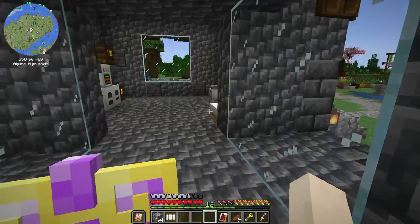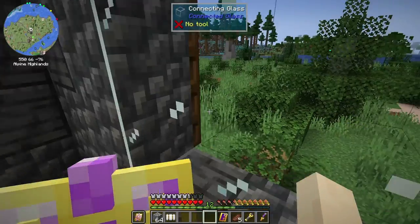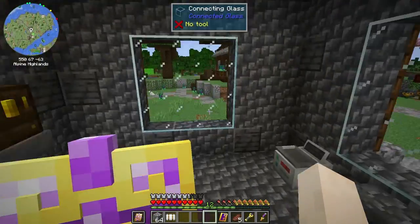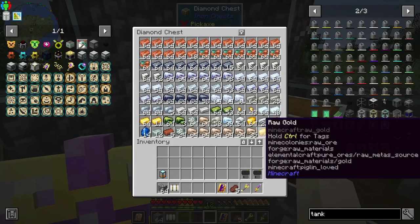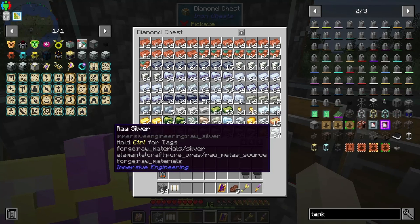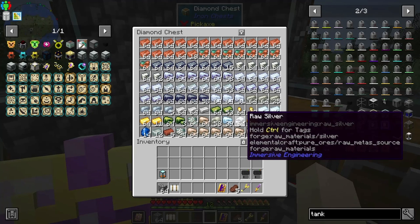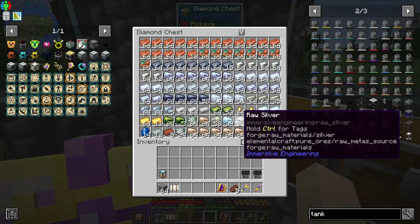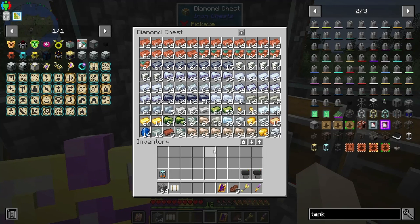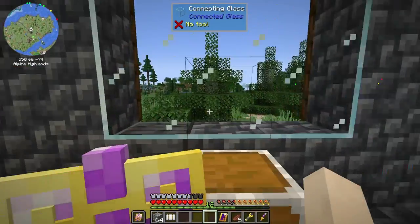We're going to go ahead and end the episode here. Next episode we're going to get some power, get some lava incoming into our base, and get power to process our ores so we can progress even further. I did find a lot of silver in a huge vein — direwolf mentioned silver and nickel were too rare so they changed it and force-spawned it in so you didn't need a whole new world. Anyway, thank you for watching — see you next time, bye-bye!